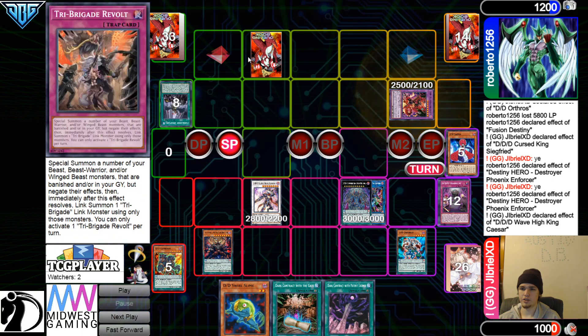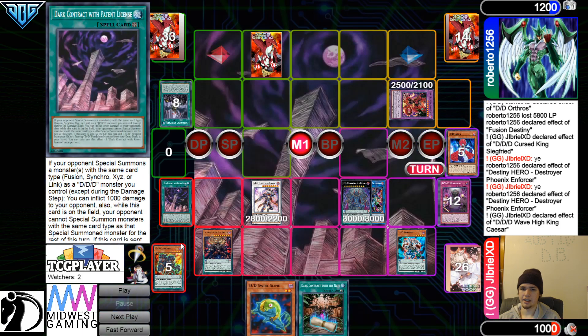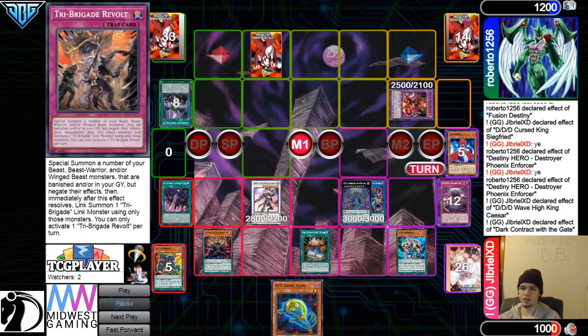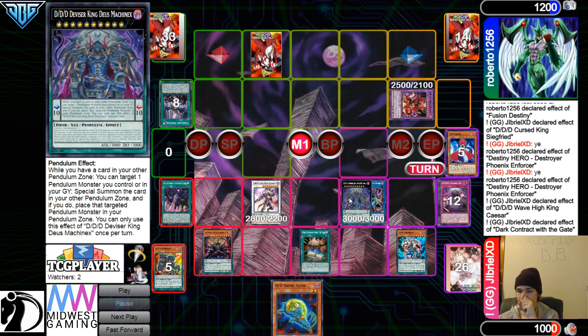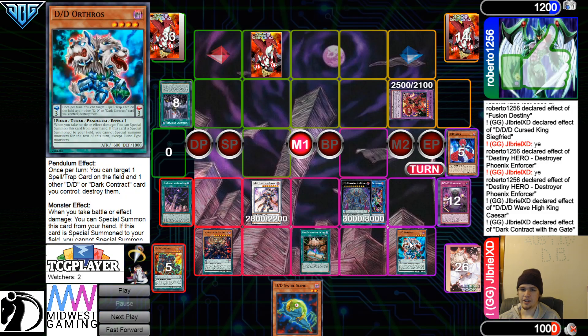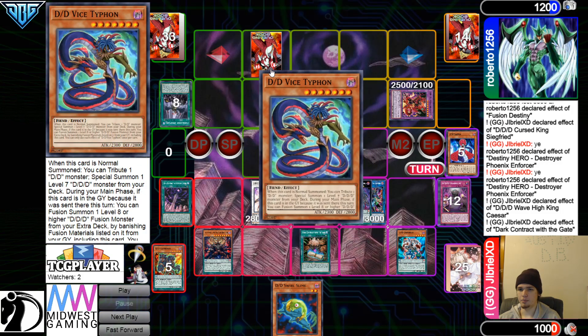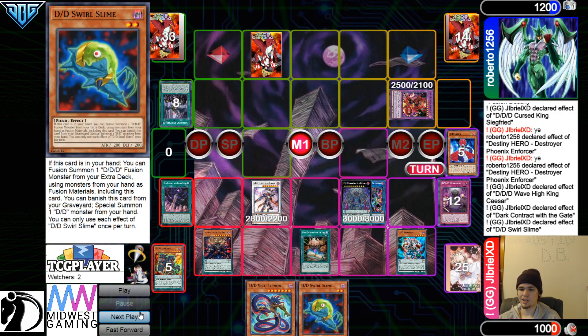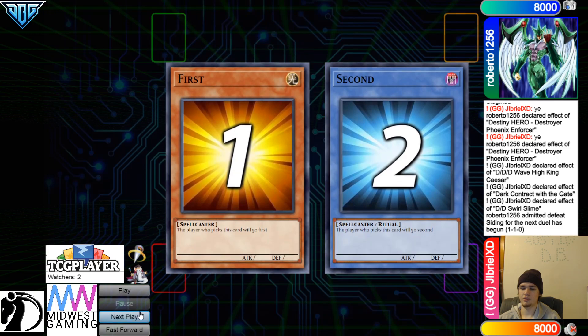We're going to be getting the effects here — grab Gate, Graveyard Effect, Pass. Draw Field Spell, Standby Phase, Enforcer comes out. They know the set's Revolt, which doesn't do anything. Now they're just going up against an Enforcer — they have a Take right here and a Pop. If they want to go ahead and Pop Revolt, they know it's Revolt so you don't really need to. Swirl Slime, get rid of those — the opponent's going to admit defeat.